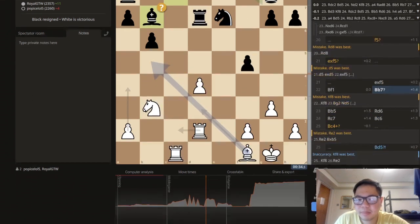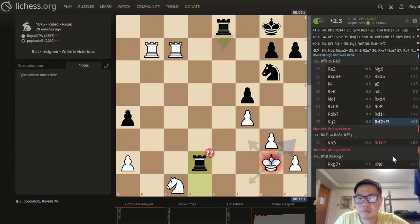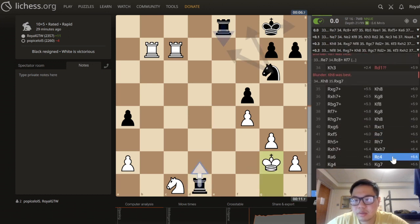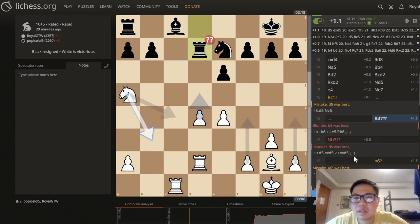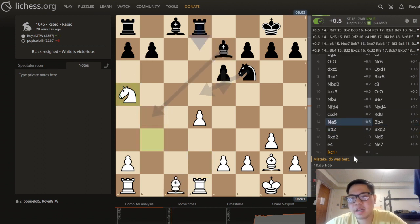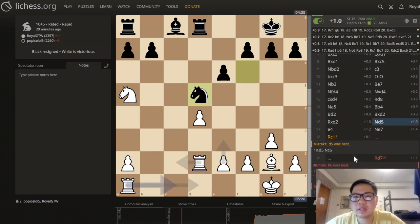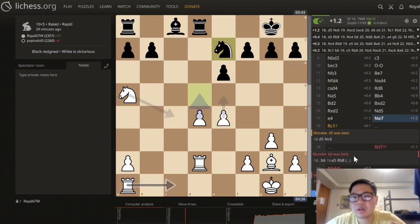I was actually better the whole game. Where did I make a blunder? Oh yeah — that was a blunder from black. Oh, here — so I was playing so correctly. Knight d5 or e5. But rook b4 allows rook b2. So e4 — here d5 is already really good.